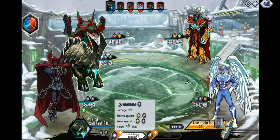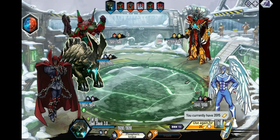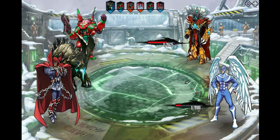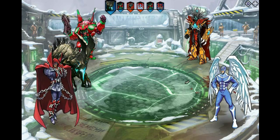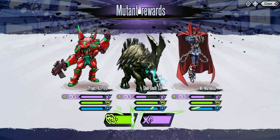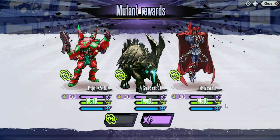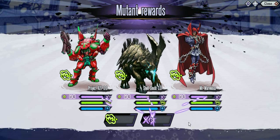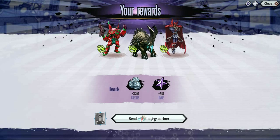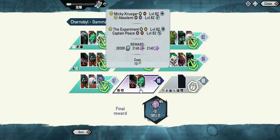I can kill Captain Peace. I'm going to use one more tag, and the only reason I'm going to use one more tag is to kill both of them. I didn't actually think I was going to kill both of them, but I probably didn't even need to — I could have just attacked Captain Peace, killed him, and then attacked the other one.